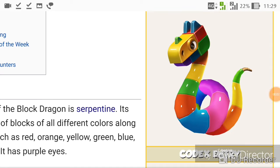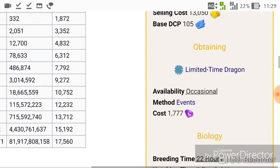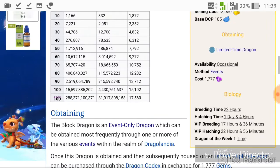Welcome back to DML, or Dragon Minion Legends. Today we have the new dragon of the week, which is the Block Dragon. The Block Dragon is an epic with the light, water, and plant elements, possessing a regular breeding time of 22 hours and 17 hours and 36 minutes with VIP active.